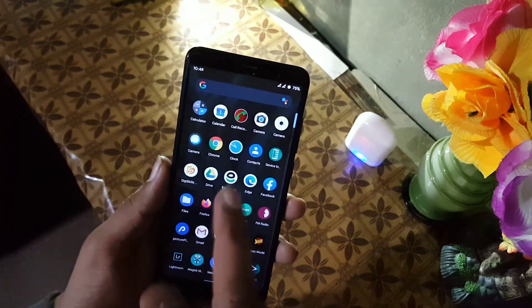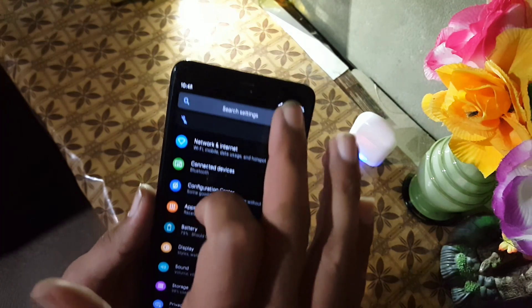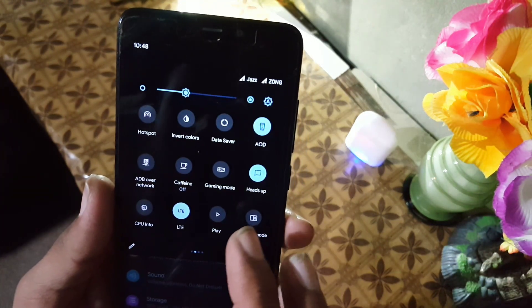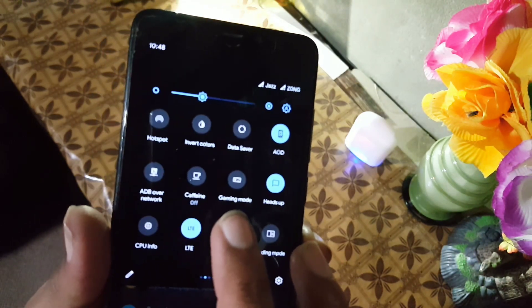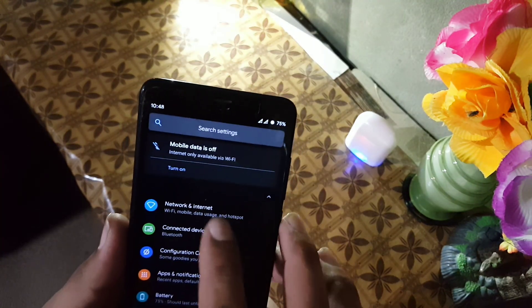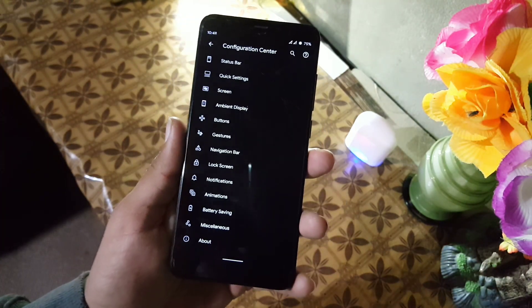I installed all my Android applications and they are all working fine. In the quick settings we have a lot of shortcuts that are working well, and we also have the gaming mode shortcut which is also working.